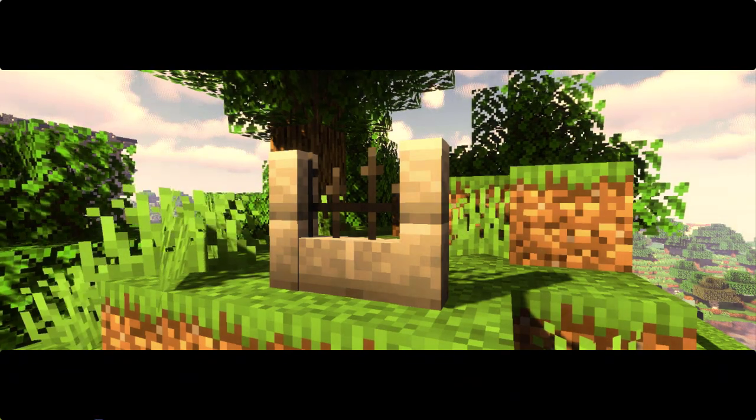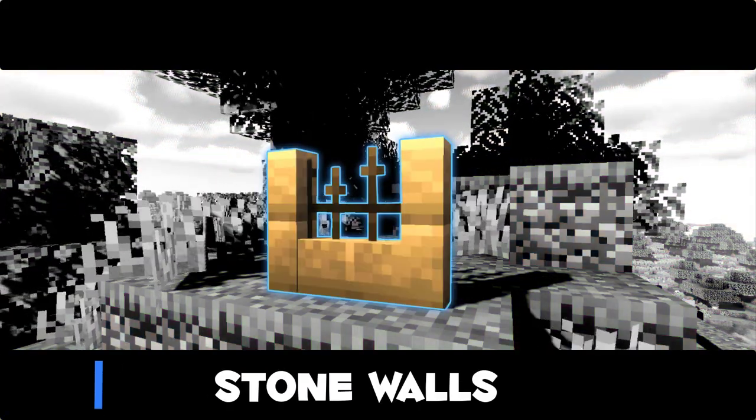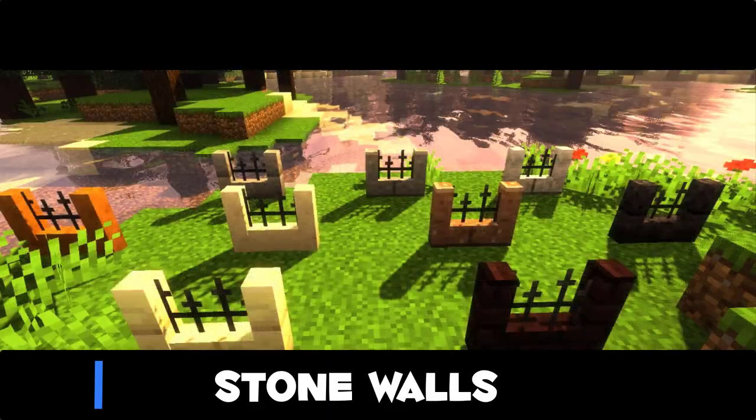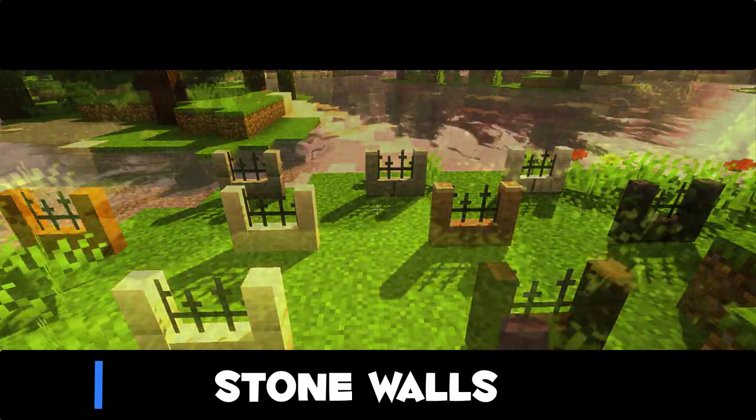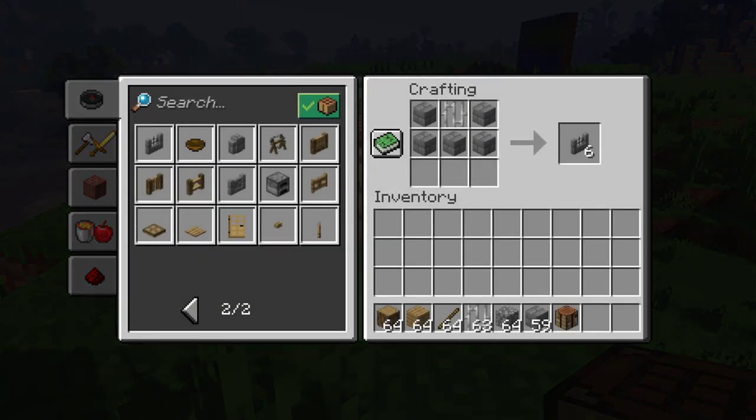And finally the new stone walls. First up we have a new railing stone wall. I love how this design came out — it looks very good in cities for example. And here we have the recipe for them.